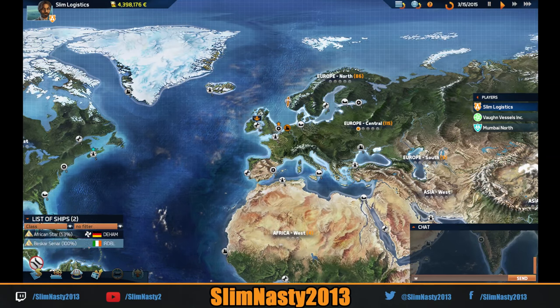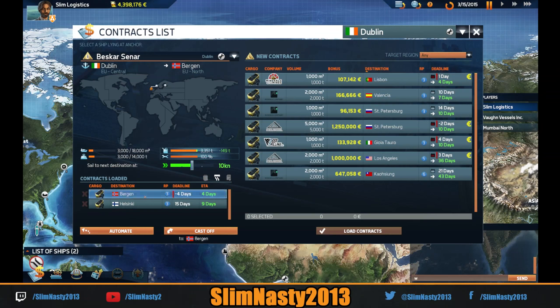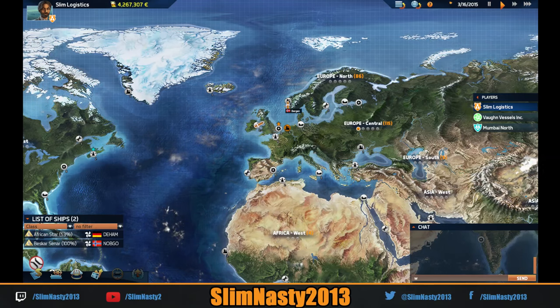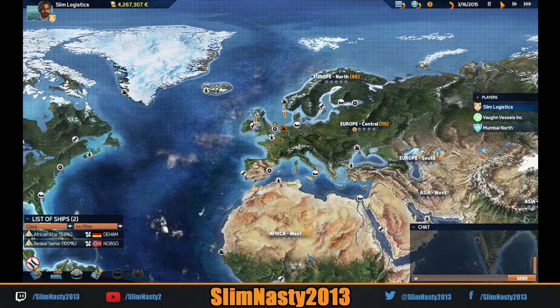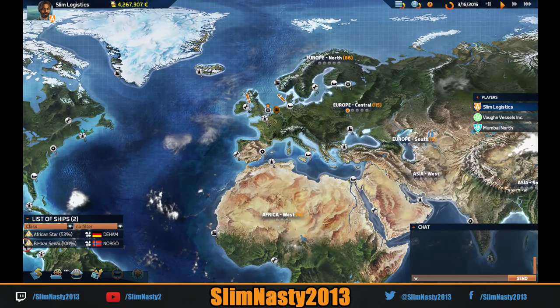I'm going to slow it down to save fuel. There's a reasonable contract but we can't get there in time. We'll load those in and go to Bergen first — yes, I want to go there first. I wonder if he'll go around that way. He should — hang a left! We're almost at 130 points — we only need 15 more. The AI has one green dot, we've got one dot too.